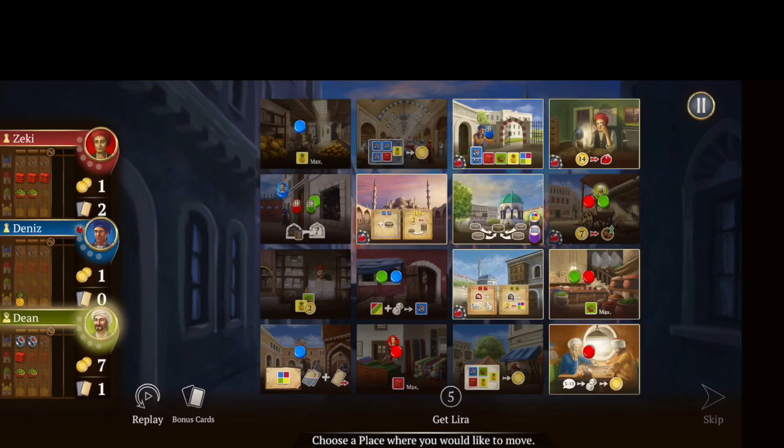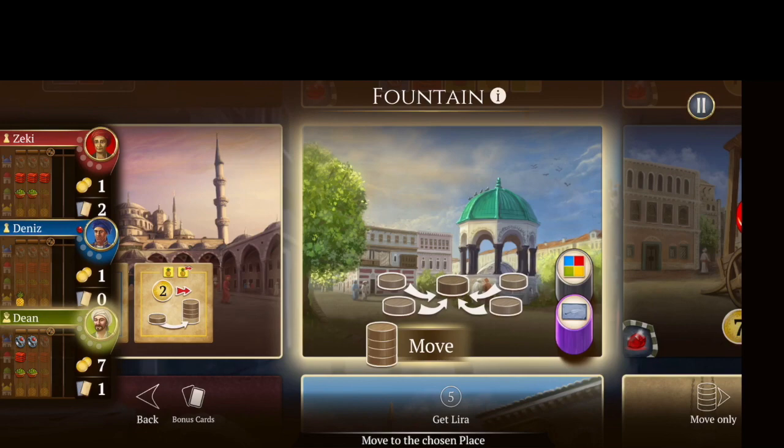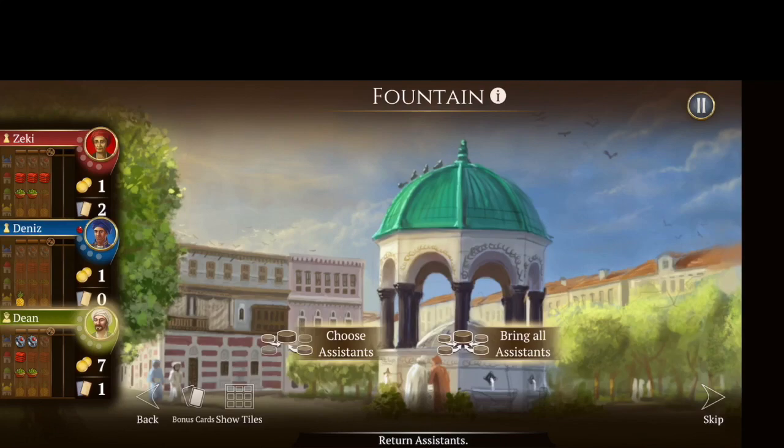Play is really fast in this game because I'm not really paying attention to what the other players are doing, but that's just so I can give you an idea of how to play. I'm going to go back here to show you the fountain. When you go to the fountain, nothing special necessarily happens other than you get to gather all of your discs back and then you're ready to start again. You can choose which ones you want to bring back, or you can just bring all your assistants back.